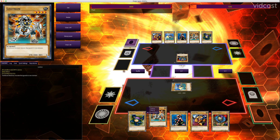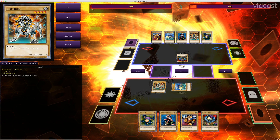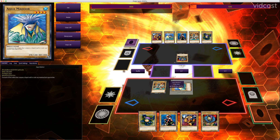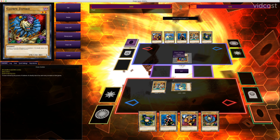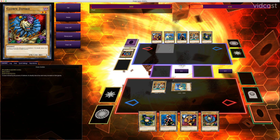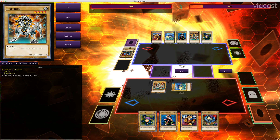Now I'm going to demonstrate what happens when two attack position monsters battle. I'm going to summon Leotron in attack mode. Clown Zombie is in attack mode and Leotron is in attack mode. Leotron has more attack points than Clown Zombie by 650. When I attack into Clown Zombie, because I have higher attack, he takes that 650 damage — the difference — and his card is destroyed. So attack position monsters attacking into defense position monsters with more defense: you take the damage as the difference, but your monster is not destroyed. Whereas with attack versus attack, whichever one is weakest is destroyed.